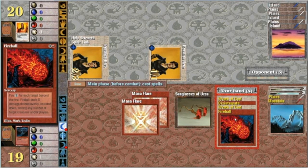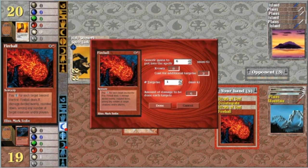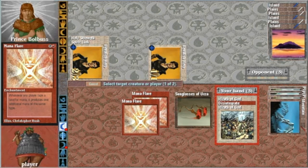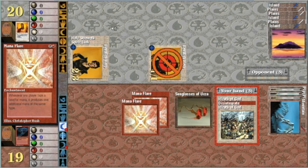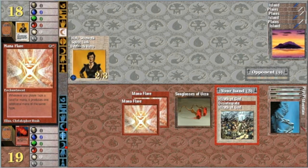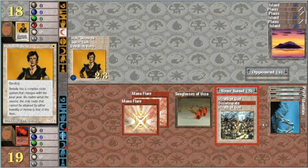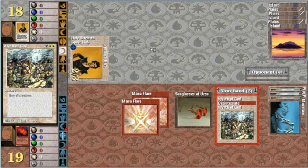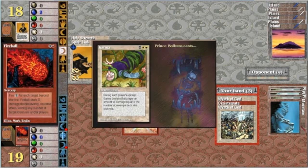Might be able to Fireball. Two targets — maybe two damage to each. Let's Fireball. Two damage to the hero, two damage to him. Now we are working. Spirit Link nullifies the creatures. Wrath of God buries the creatures. Build up to direct damage.